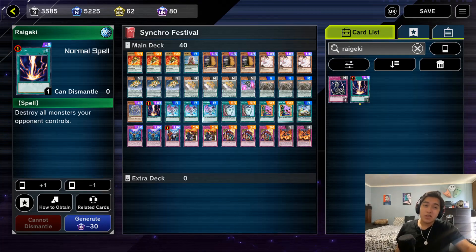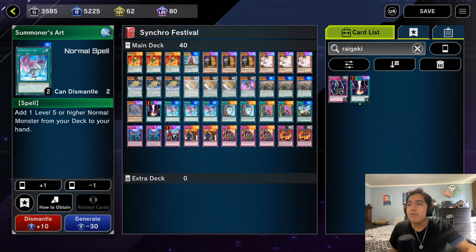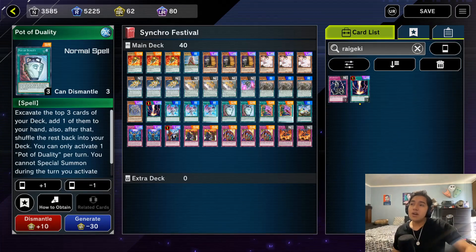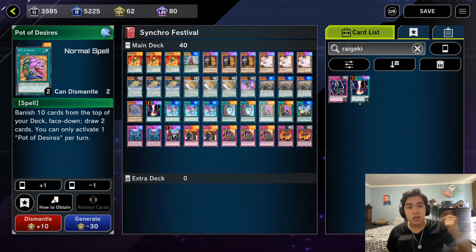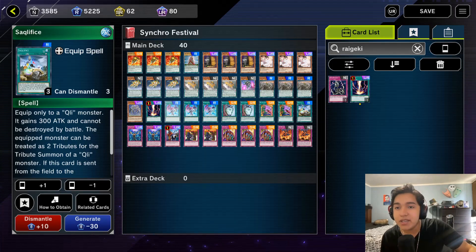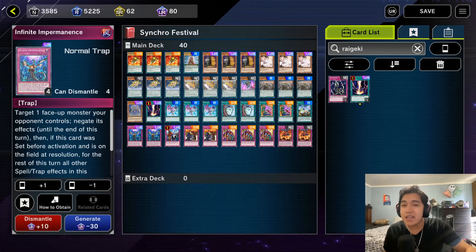Running one copy of Raigeki just so we can search into it. Since Synchros are largely monster-focused, I opted to ignore the back row removal and focus on monster removal. Three copies of Summoner's Art just lets you search out your Cleefort monsters. Two copies of Pot of Duality because while you can Special Summon, you can just as easily Normal Summon as well. Two copies of Pot of Desires just to get through the deck and find those powerful floodgates. One copy of Sarcophagus — this card feels fine at one and provides a nice attack boost and a search ability.